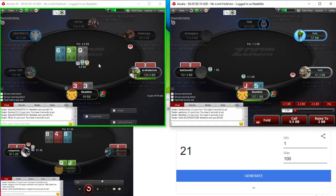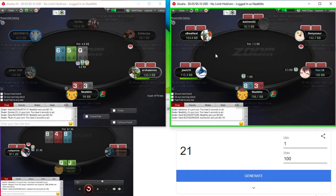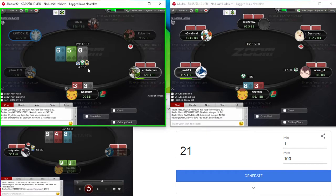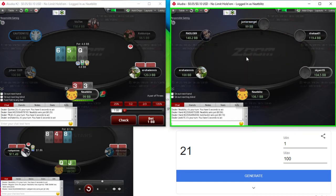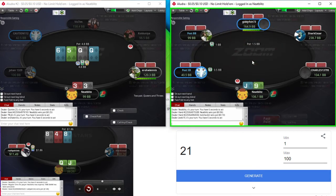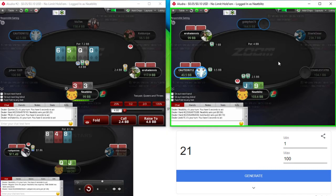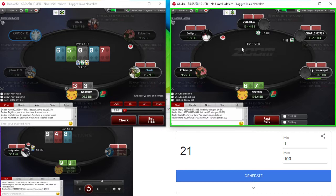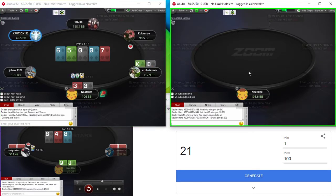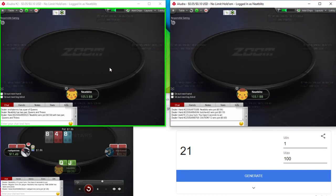Gonna call the 3s here, gonna be folding the J5 off. Nice to see a check because you can see a free card. That's a pretty nice card actually. It's kind of weird that he's delayed C-betting this. He will have some middling hands that we'll check. I think we beat hands like Jack-10, King-Jack, so we can definitely call. That's one of the hands we beat, actually — nice to see that there.